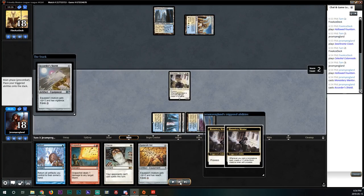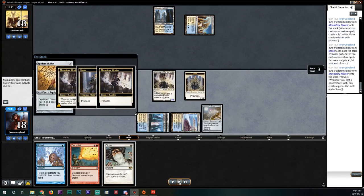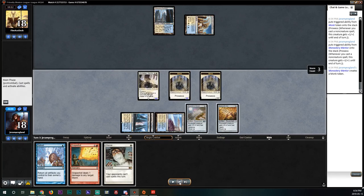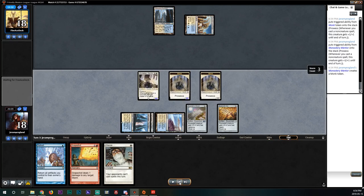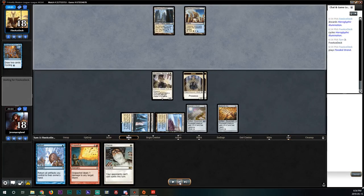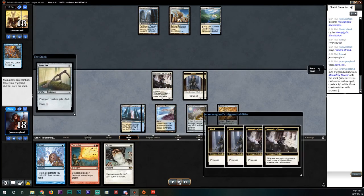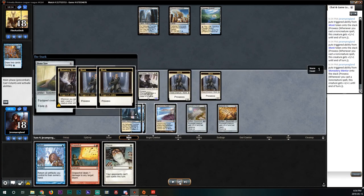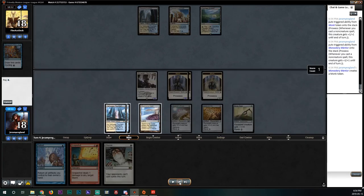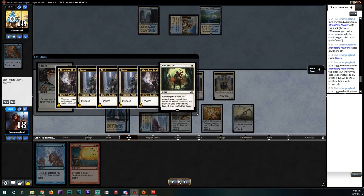Seeing our opponent play the untapped Hallowed Fountain and then not casting Opt feels like they were on Path. So we're a little conservative with how we try to pop this off. We play our artifacts, ready for our opponent to Path our Monastery Mentor. They cycle a Hero's Downfall — I believe they Path it on their turn. Opponent passes back to us with a bunch of mana open. We play a Bone Saw, generate a whole bunch more monks, then cast Silence to force our opponent to act.